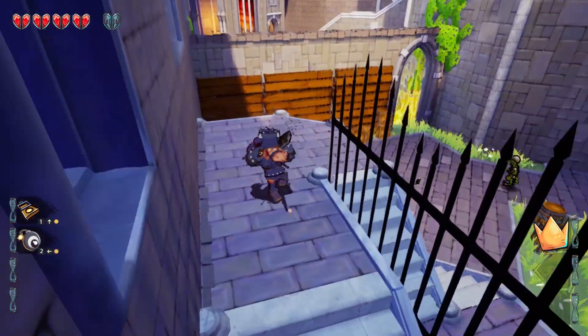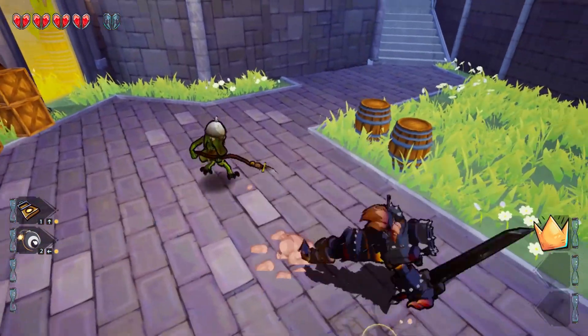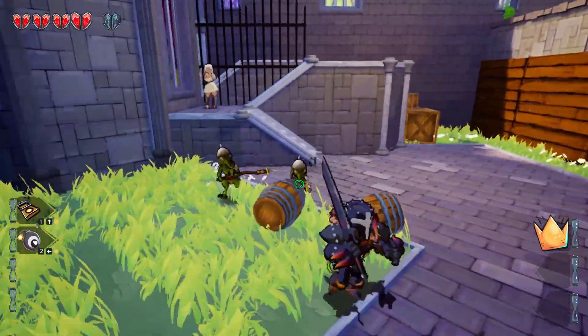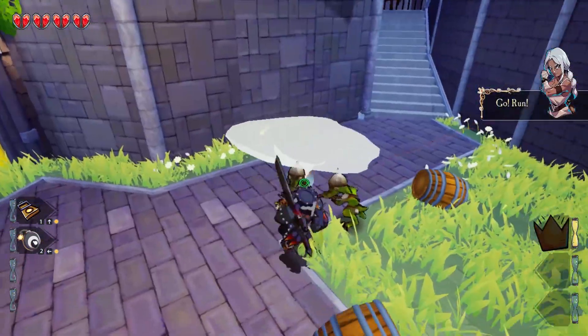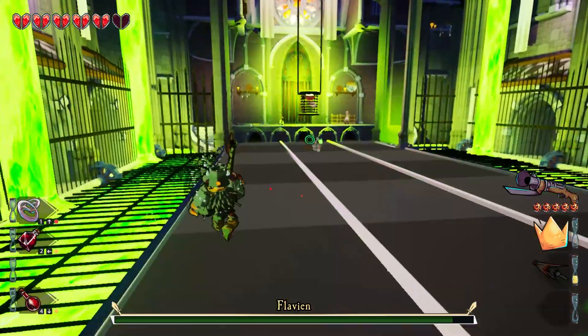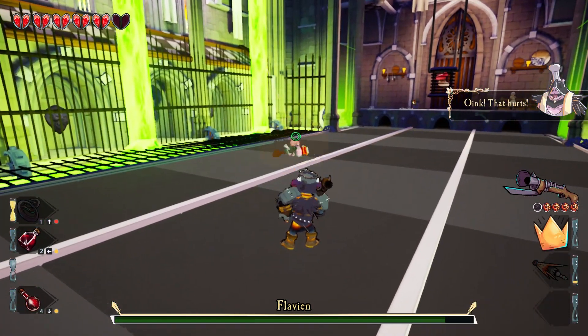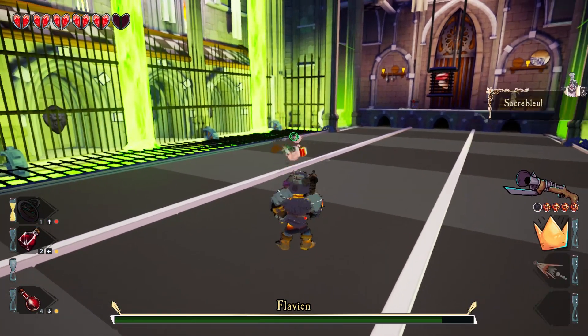The castle itself will have a different layout on every attempt. You can slowly purchase upgrades from a certain shop that will reveal specific rooms on your map from the start, and after many upgrades even reveal the entire map. But for the most part, you'll be starting blind every time.